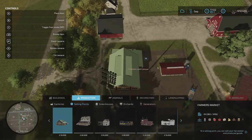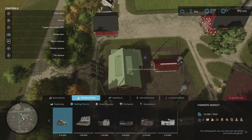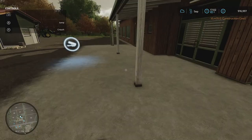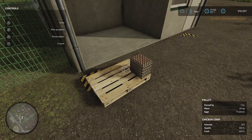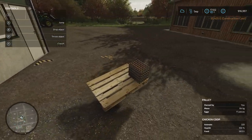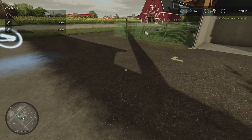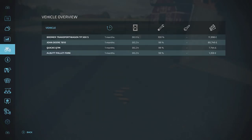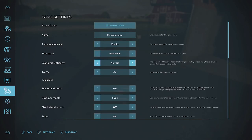Think about where eggs will unload when placing the farmer's market — somewhere convenient near the coop. Once placed, pick up egg pallets and drop them at the market to sell. We made some harvest income straight away — not many eggs yet so let's speed up time again. Hit the menu button, go to time scale and flick it to 360 times.